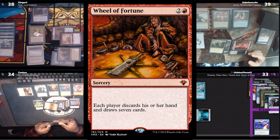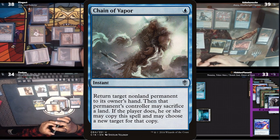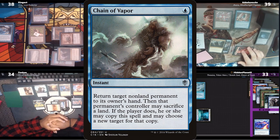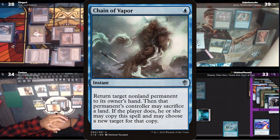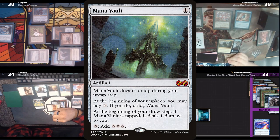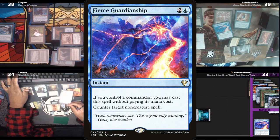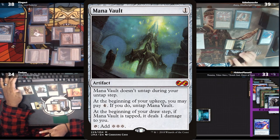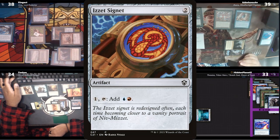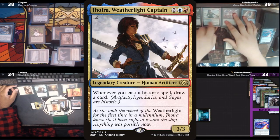Everyone discards and draws 7, with Kid then casting a Shield Sphere. Zing responds with a Chain of Vapor on Jorah, giving a card to Hidden, and the commander is bounced. Kid chooses to copy the spell by sacrificing a land to bounce his Mana Vault and then Hidden's Mystic Remora. Kid exiles a Simian Spirit Guide for a red and recasts the Mana Vault. Zay responds by countering for 4, with Kid firing back with a hard-cast Fierce Guardianship. The Vault resolves and is tapped to help cast an Izzet Signet. Kid scrys another to the bottom, uses his Signet for mana, and casts a Chrome Mox, imprinting a Time Twister. With the last of his mana, he recasts Jorah.